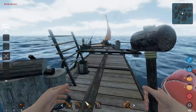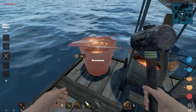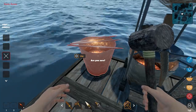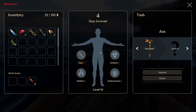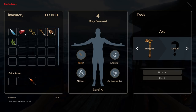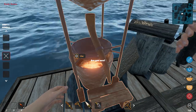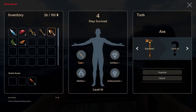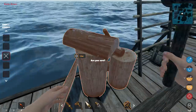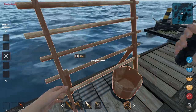It's time to dismantle this base and move on. We can deconstruct everything — just left click with the hammer. Do we get anything back? Let's count: five sticks, two metal, three rope — and yes, we're getting stuff back! We even got some planks. It makes sense — can't bring it with you, so break it down and recover the material.